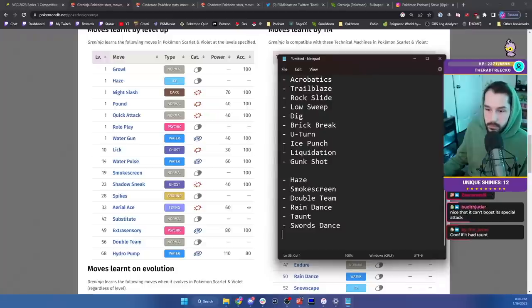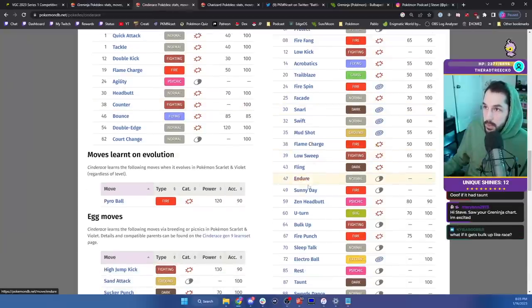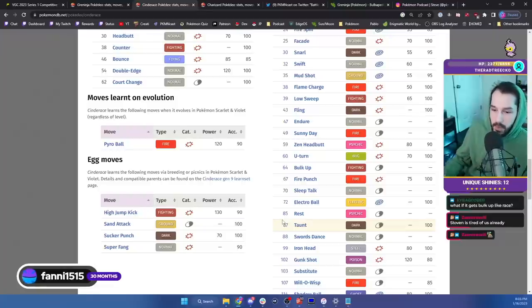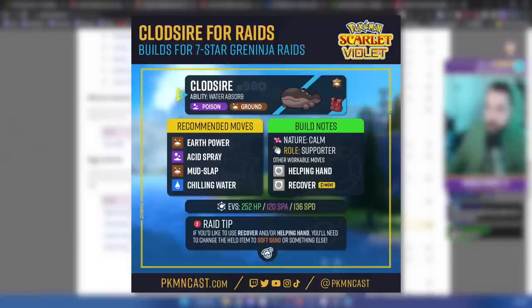I calculated stats for almost 50 different Pokemon, then narrowed it down to 10, then to 6. That doesn't mean there aren't good Pokemon not here — these are just my favorite 6 that I'm very confident in based off both physical and special movesets, and they have incredible synergy together. Starting with the elephant in the room: Clodsire. Clodsire is a Poison/Ground Pokemon with the ability Water Absorb, meaning it cannot get hit by Liquidation or Water Shuriken. I'm recommending Earth Power, Acid Spray, Mud Slap, and Chilling Water with the Assault Vest.